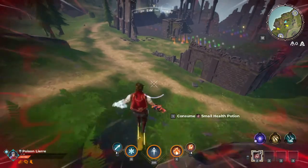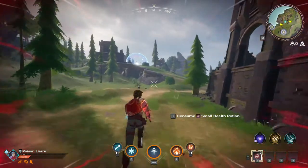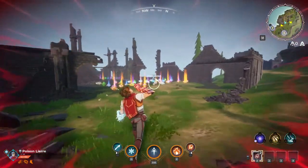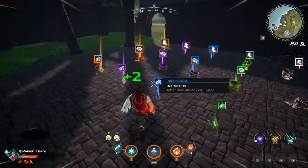Scrolls give you different effects — some increase your running speed, increase your mana, or attack damage. They can do a bunch of things to buff you generally. So you want to make sure you're reading those scrolls whenever you can, drinking potions to keep your health full, and having shields to make sure your shield gauge is full.